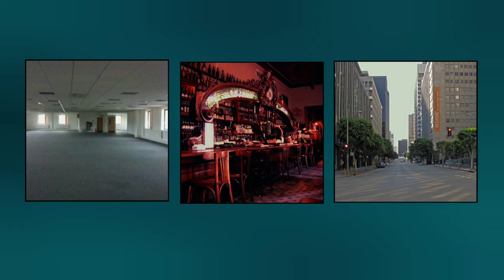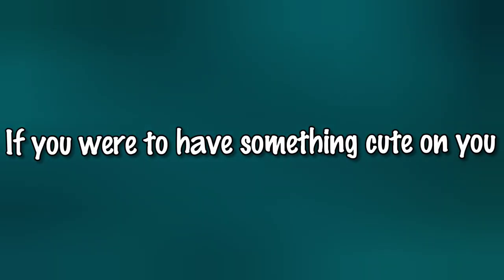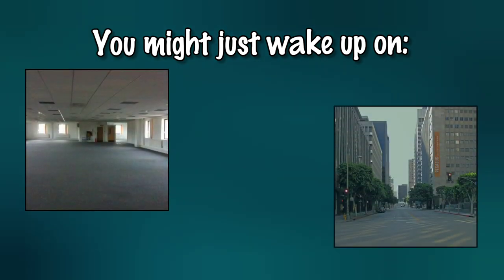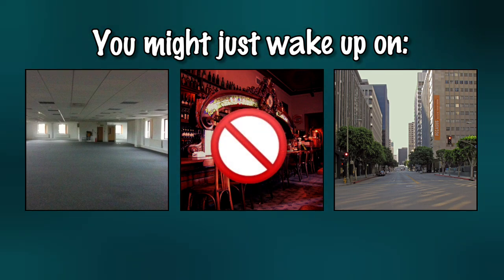This level is a good way to get to other safe levels of the back rooms. If you were to ever have something cute on you and gave Kitty it, you might just wake up on level 4, 11, or anywhere else that is completely safe and devoid of any natural hazards and dangers.